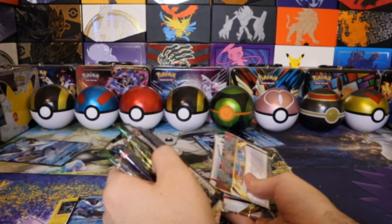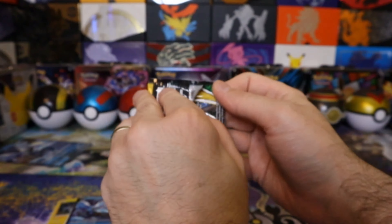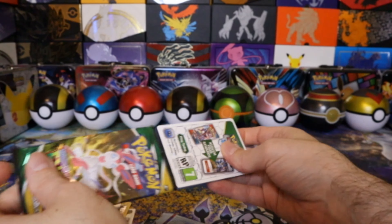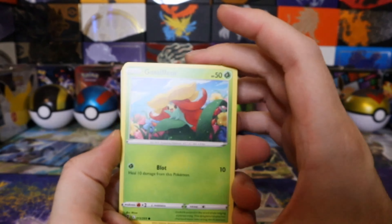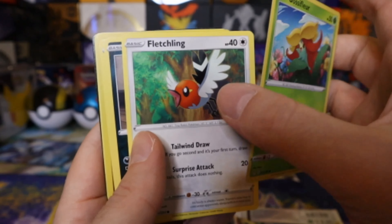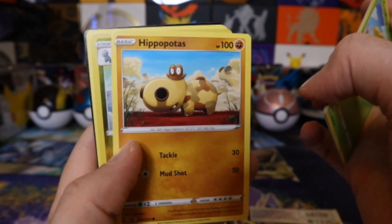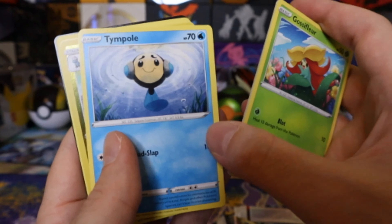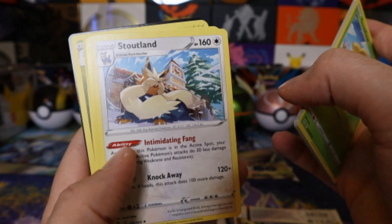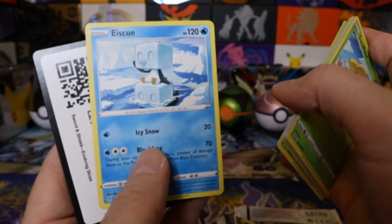Evolving Skies — shuffle them up, not that it makes much of a difference. First one we get an Evolving Skies. Lucario — he's not fired yet, this guy needs to pick up his pants. Got a hippo, got a tadpole, got a breakfast burrito with legs, and got this dog with really cool mutton chops and that ice cube.